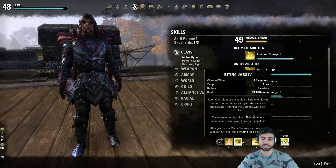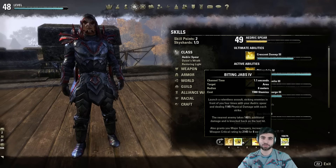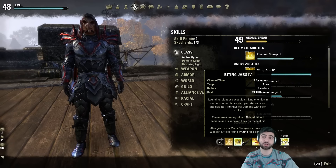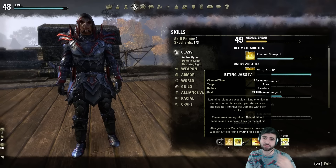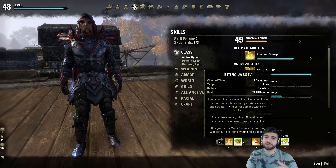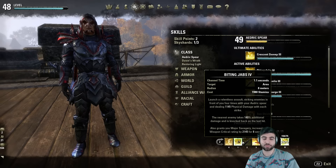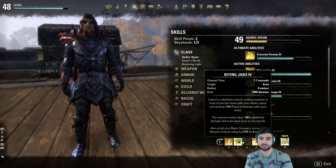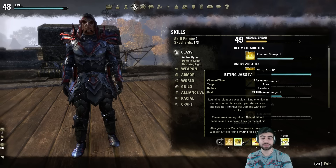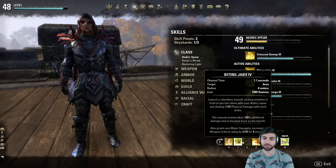Biting Jabs is the stamina morph — it's going to be your bread and butter DPS. It gives you Major Savagery, which increases your critical rating, so you're going to be hitting really hard, especially if you're using dual daggers. I'm using dual maces, but I'm considering switching to daggers once I get the Twin Blade and Blunt passive to boost my critical rating and have most of my Biting Jabs crit. It's AoE-based, you can cancel it — it's just a very strong stamina ability.